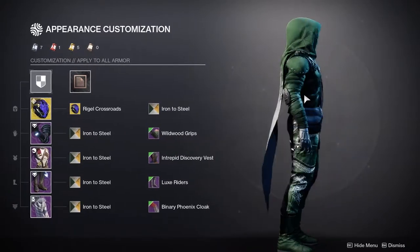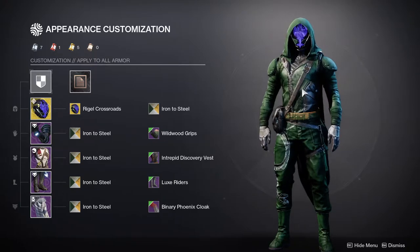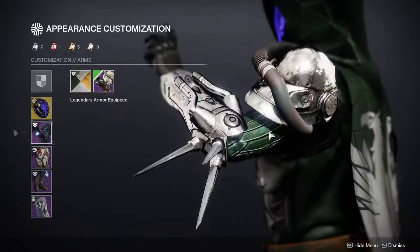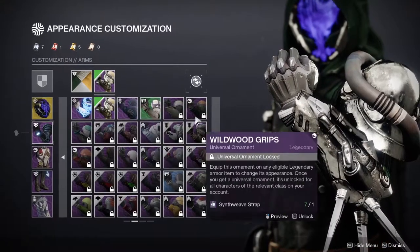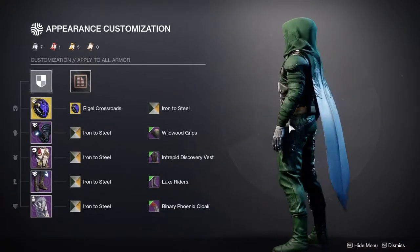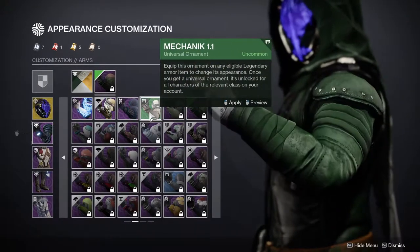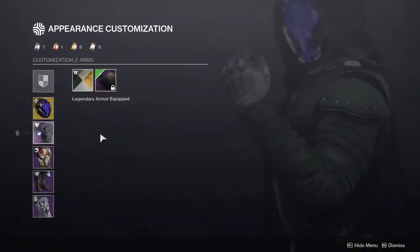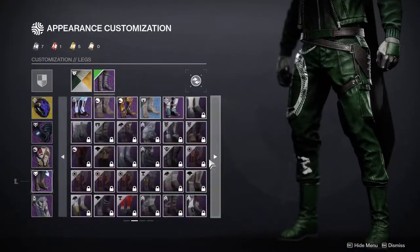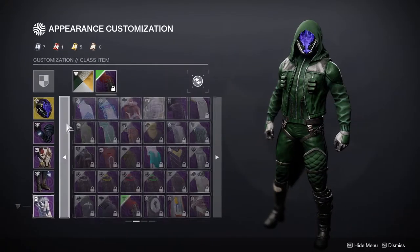For Season of the Worthy we have Graviton Forfeit, and I'm quite proud of this one because I was going for a non-armor theme — no plate armor. I wore a specific shader to show whether I was wearing plated armor or not, because it doesn't show any trim or plates at all. Nowadays if I'm trying to go for a non-armor look it's much easier because we have so much more available.